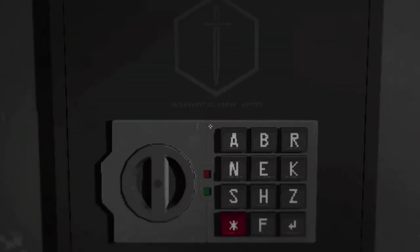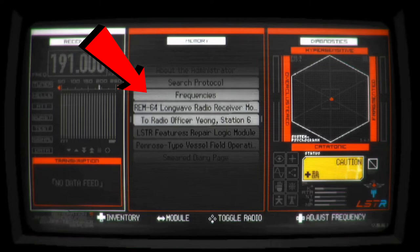You will notice first there are no digit numbers this time around, it's just random letters. To solve this puzzle we need two pieces of paper. The first one you already have — it is called Frequencies. It has six radio frequencies on it.